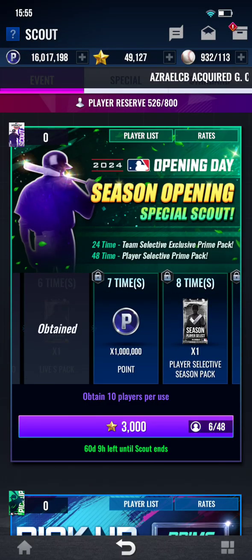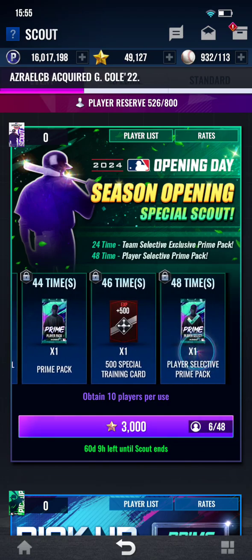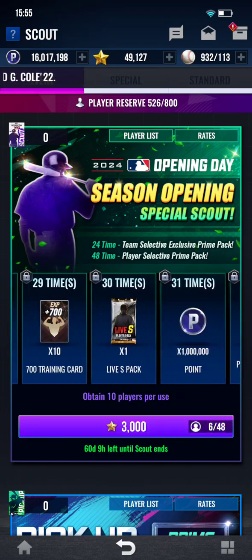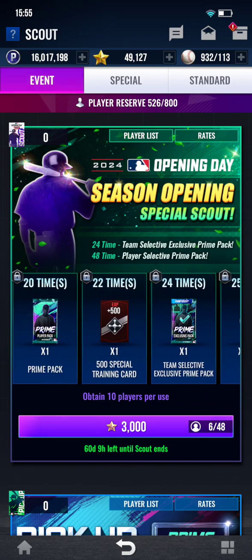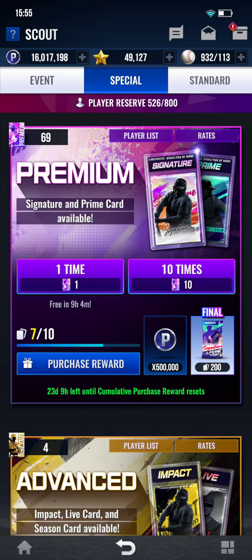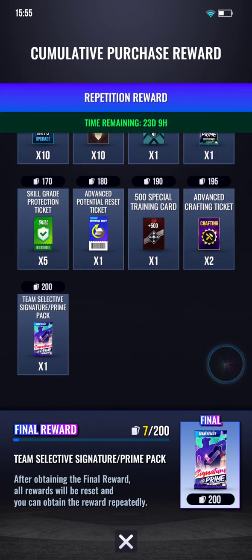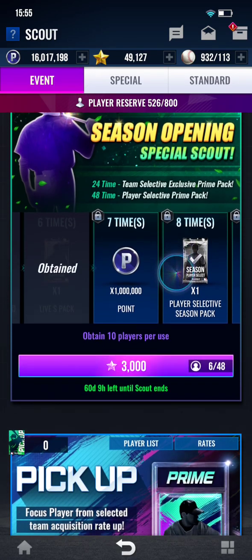Working through the Trade Prime event, this current event, I do not recommend spending stars. You'll be able to get to the Team Select Exclusive Prime. Starting next month, they're going to be changing the Scout Rewards — I think 360 Scouts is a Player Select Pack, Player Select Prime — so I would recommend saving those stars and packs for that. That's what I'm doing for all of my teams.